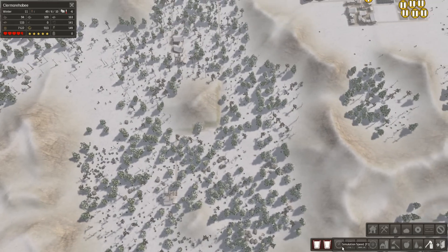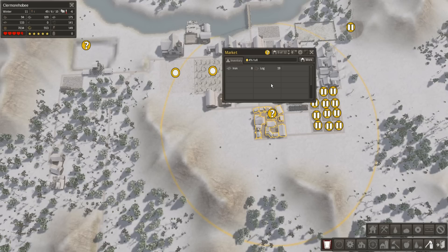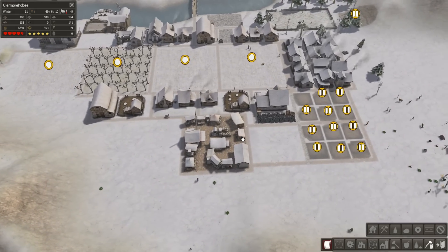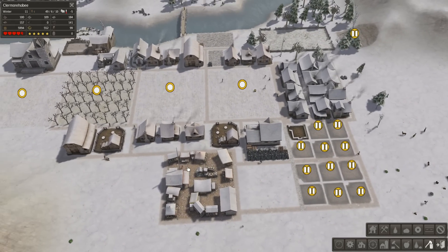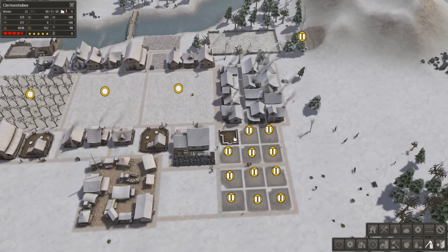Let's set priority a tiny bit. My storage for products is full - yes indeed, because I forgot to get anybody working here. Let's get like three traders, and then I can actually have some storage going on. There we go. That's better.